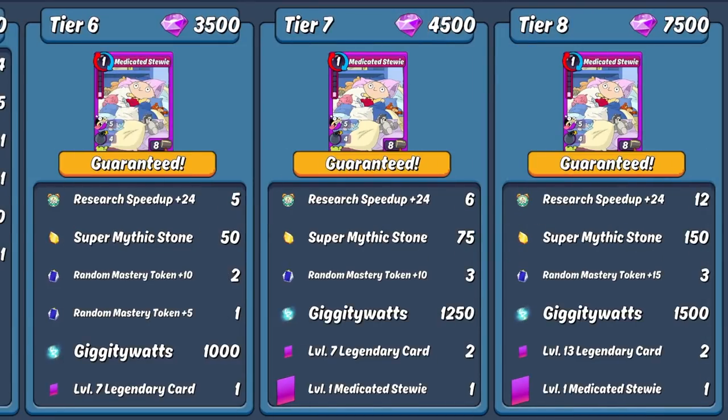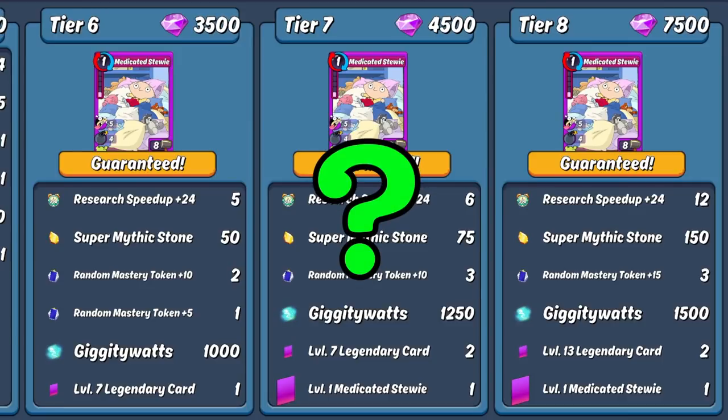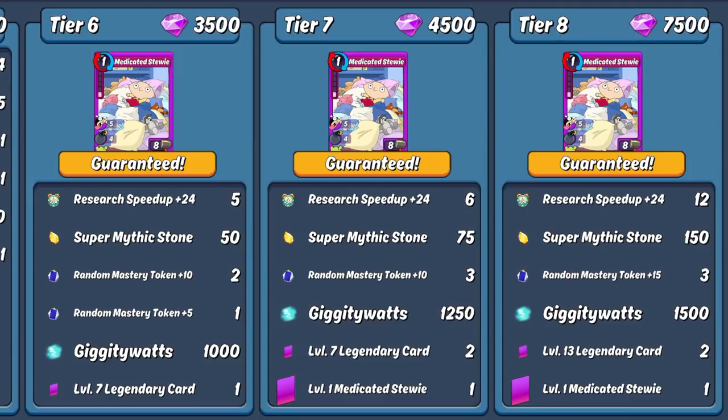If you're planning on dumping 5,000 gems or more into a box, tier 6 and 7 are more of the same, and tier 8 ups the ante by giving you two quad-fused legendary cards and the last copy needed to quad fuse the legendary pre-combo. If you completely buy out every tier of the box, in total you'll receive 32 24-hour research speedups, six 8-hour speedups, a quad-fused epic pre-combo, 125 combo mastery tokens across 14 different pulls, 5,650 Giggity Watts, 300 super mythic stones, one quad-fused legendary pre-combo, four dual-fused legendary cards, and six other cards. To completely buy out all tiers, you're looking at 20,900 gems — roughly over $200 USD.